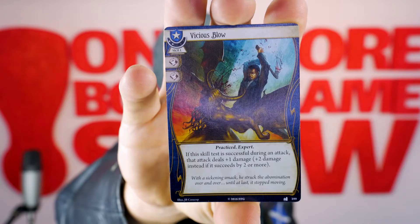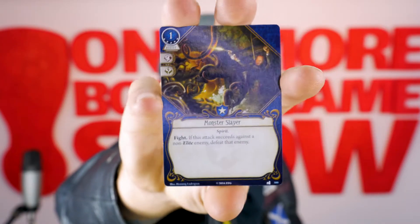So let's have a look at what is inside Lost in Time and Space. I will not show you the encounter deck stuff — your monsters and your locations — don't want to ruin those things for you, that's always fun to find out yourself. So we're just going to show you these bad boys first. First up for your blues we have Vicious Blow, it's a skill level 2. If this skill test is successful during an attack, that attack deals plus 1 damage, plus 2 instead if it succeeds by 2 or more.